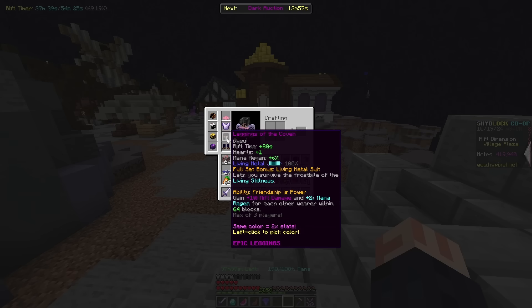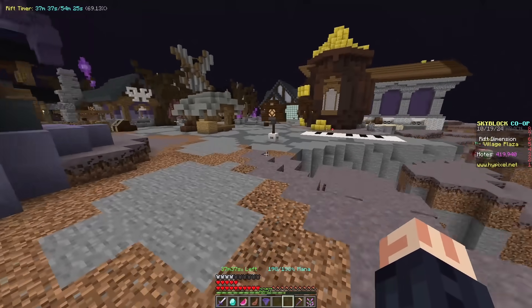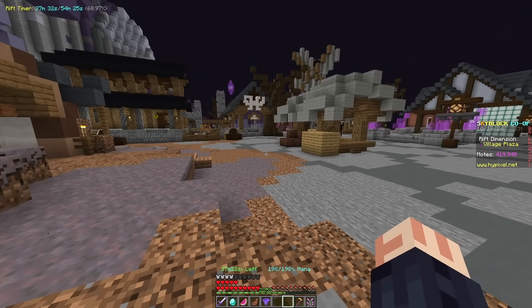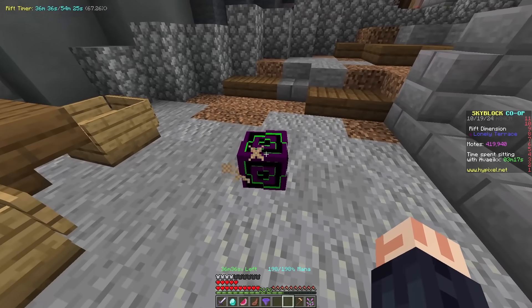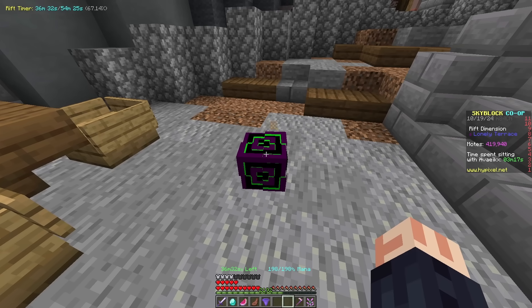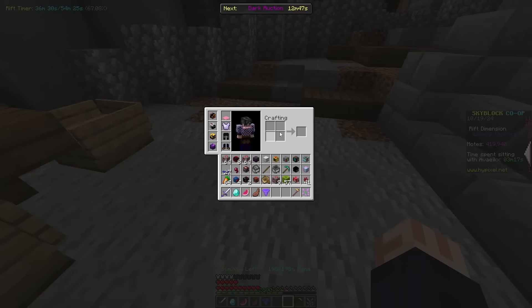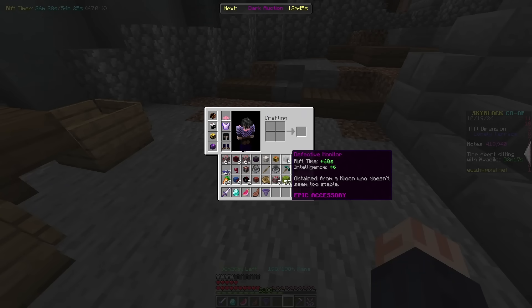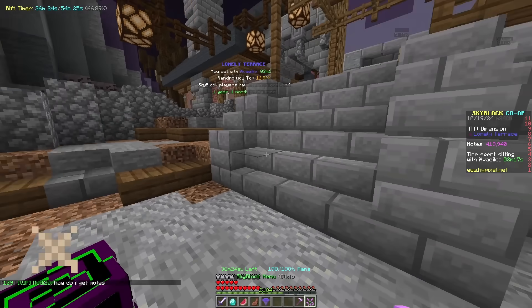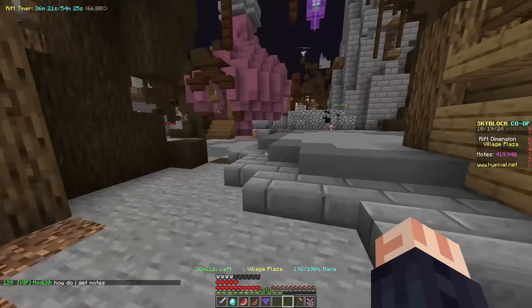It really is helpful for stuff like this, but you can also just use the in-game slash recipe system - there's nothing really wrong with that. I know a lot of what I've been going over so far has been a lot of grinding, and there is more grinding to come, most notably with the enigma souls and a lot of the accessories you can get in the rift. Many of these you get from the quests in the rift, and a lot of these quests are incredibly fun - you should just do them anyway.